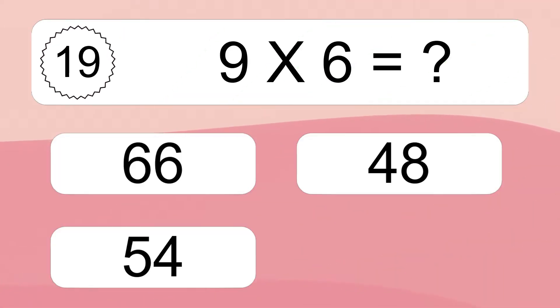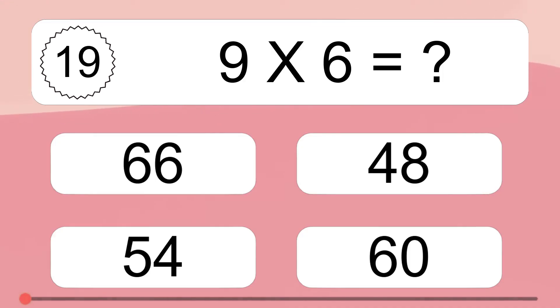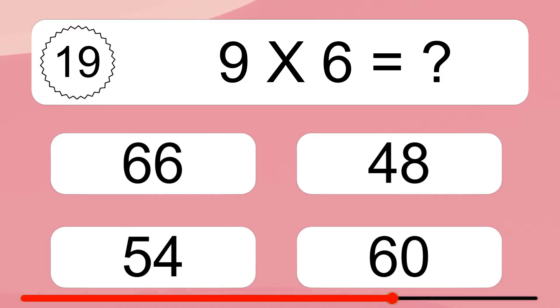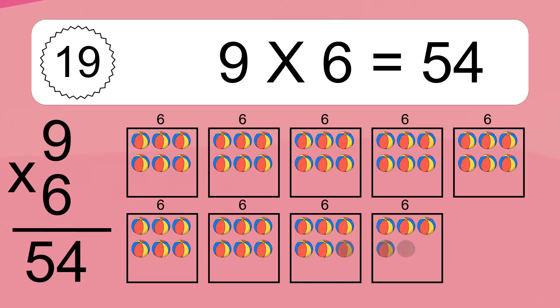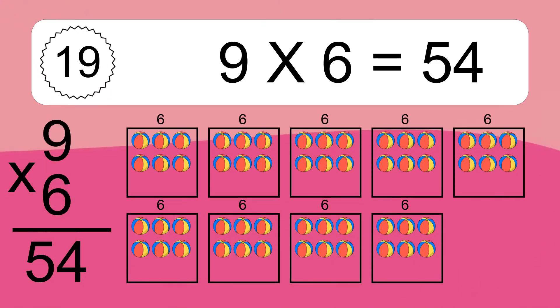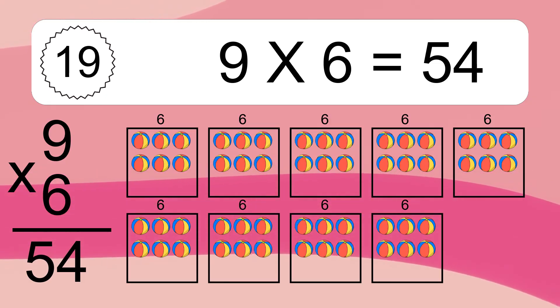9 times 6 equals what? 9 times 6 equals 54. We have 9 boxes, and each box has 6 colorful balls inside. If you count all the balls in all the boxes together, you will have 9 times 6 balls. This equals 54 balls.